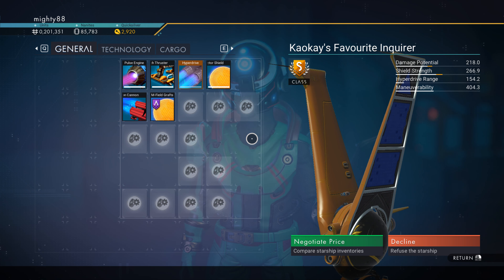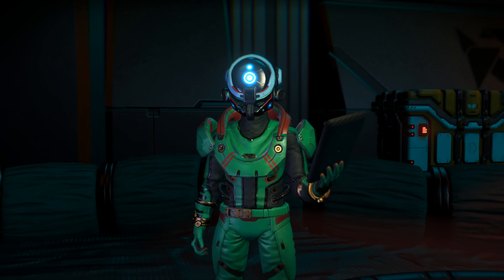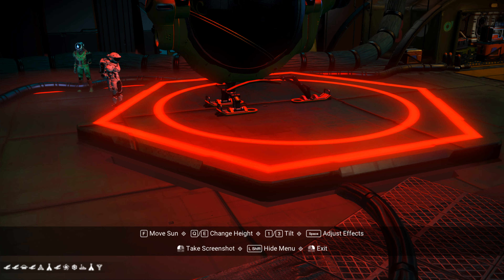The Orange Exotic S-Class, of course. It's on a pirate base. Let me get up here. There's your coordinates. Glyphs, bottom left.